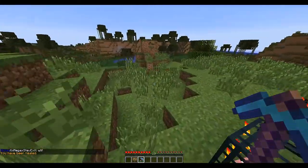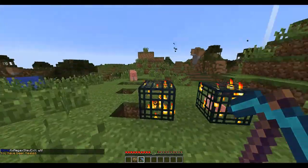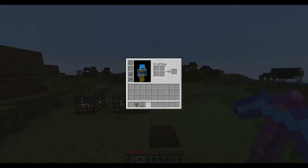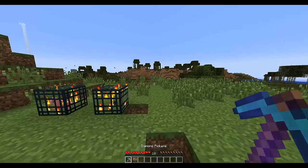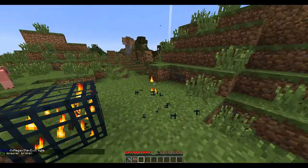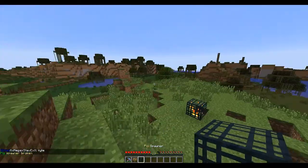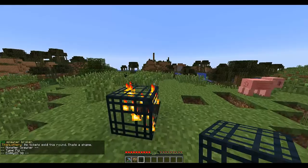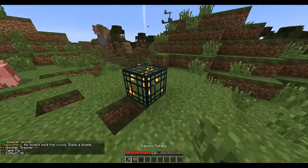Hello, welcome to a plugin video of SilkSpawners — the plugin that allows you to break spawners with a silk touch pickaxe, and a couple of other features. If you break a spawner normally it will break, but this time it gives it to you and allows you to keep whatever mob it is.